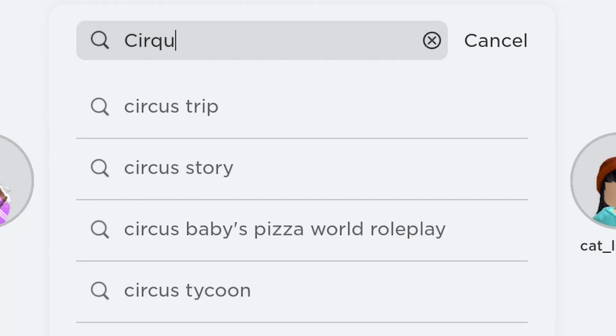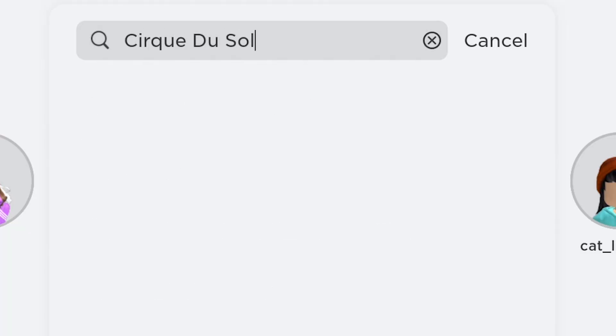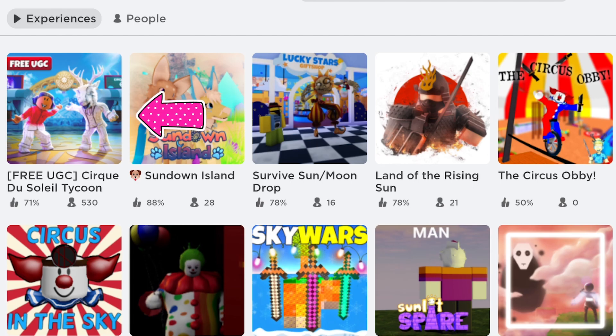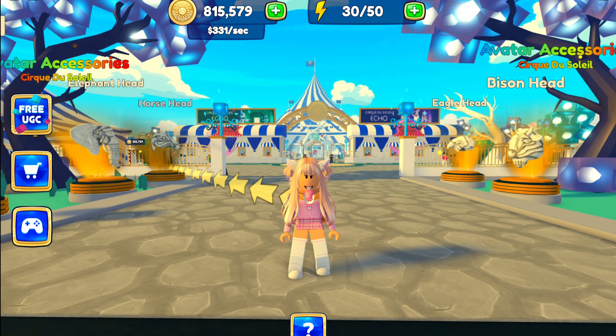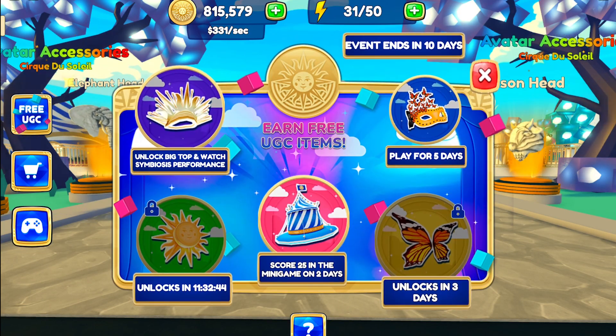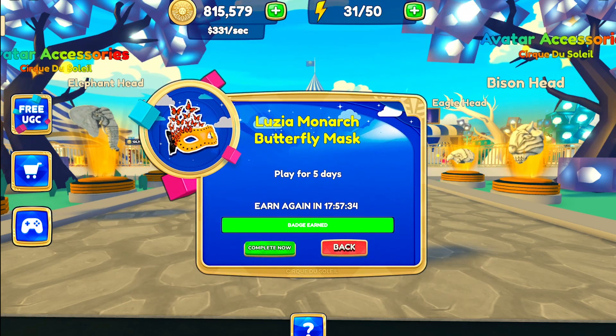Let's go — type Cirque du Soleil. This game is by Cirque du Soleil x Game Fam. To get the item, you need to play for 7 consecutive days. This is our 7th day and we got the badge.